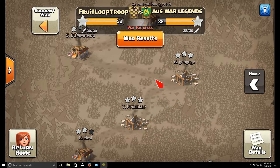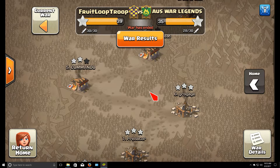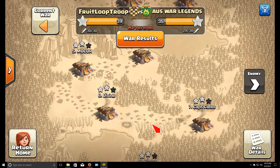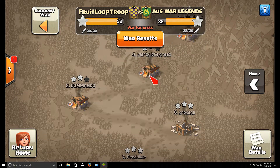As far as warden armies go, each of us had eight, however I think we had the advantage with higher level wardens overall. Just glancing at our lower map wardens, ours were generally higher level, so advantage there. We also had a pretty big advantage with inferno bases — bases with inferno towers but no eagles. We had six of them and they only had two.